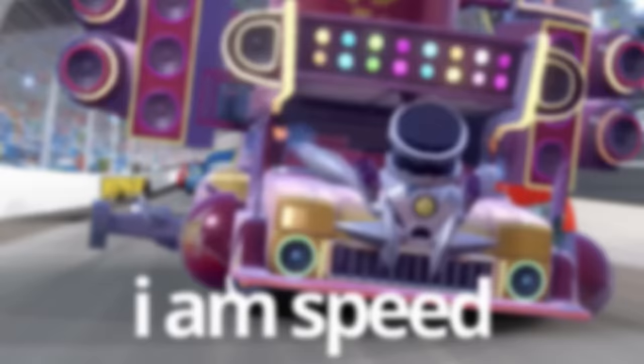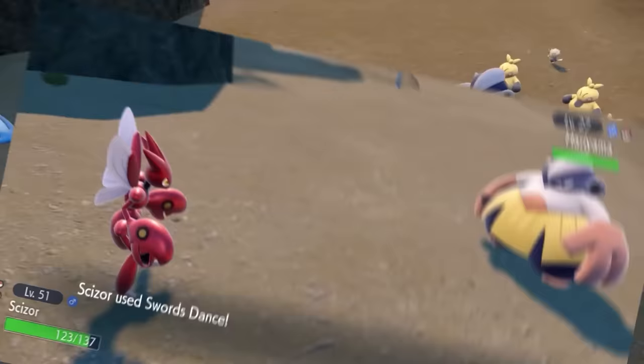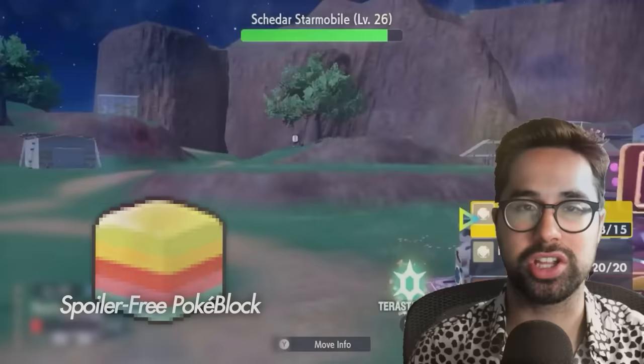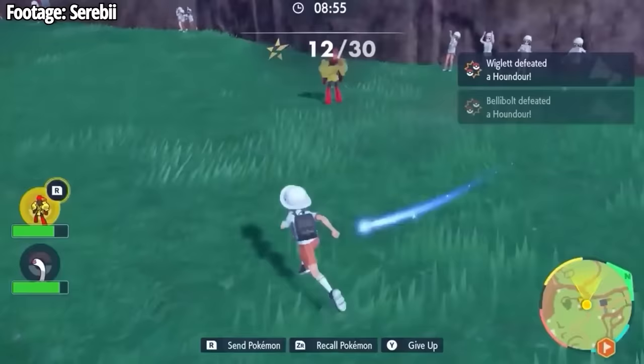I recommend matching or surpassing it with your levels, and really being mindful of your types. If you can boost your own stats, go for it. I know that a lot of people are in the four attacking moves camp, but if this thing keeps running you over, maybe consider it. The Team Star boss battles are surprisingly challenging, so don't feel bad if you're having trouble. I was really worried the first time I entered a Team Star base, because the auto-battle boss rush mode is really mind-numbingly easy, but the boss battle at the end definitely makes up for it.